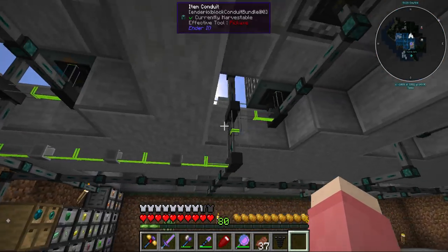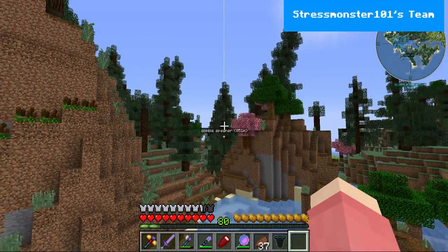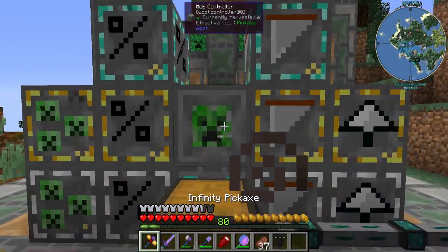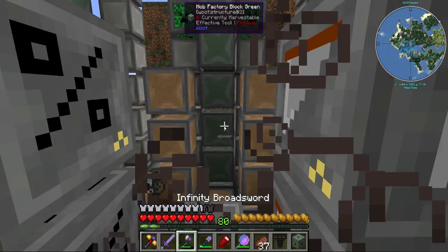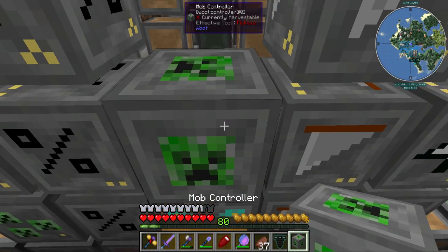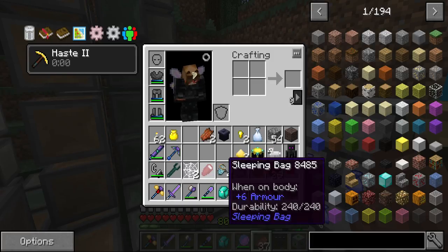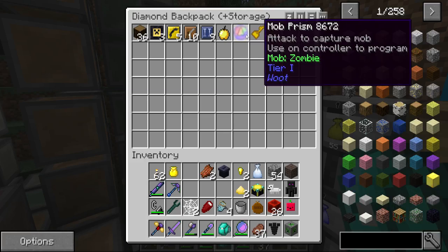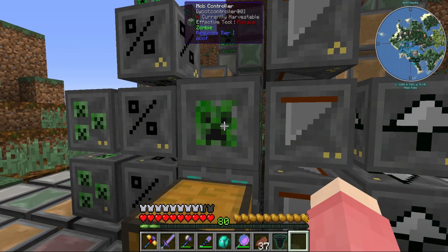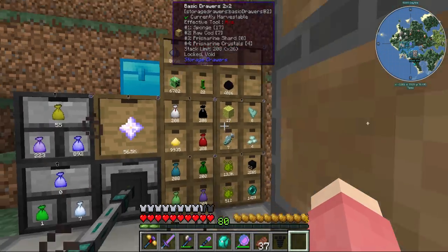We're getting loads of XP — amazing stuff. First thing I want to do is, in the stream we found a zombie spawner, so I'm going to suck it up and change the dragon that we have in here. Let's change it out for one I've just made. We're going to put a zombie — where is the zombie prism? It's here! Okay, it's all good everyone, I found it. I didn't lose it, I swear. So let's put that in. That's now going to be sorting zombies out. Let's put the dragon away nice and safely.